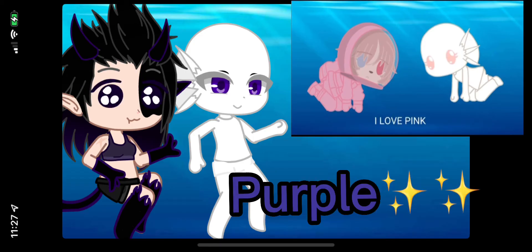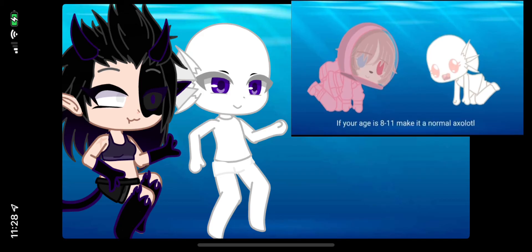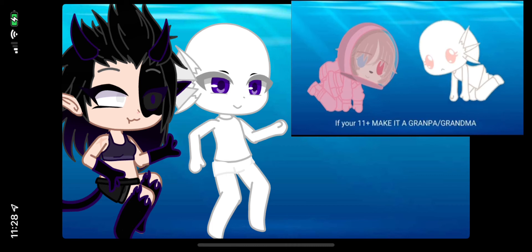Also, the eye color has to be your favorite color — I love pink. If your age is 5 to 7, make the axolotl a baby. If your age is 8 to 11, make it a normal axolotl. If you're 11 and up, make it a grandpa or grandma old axolotl.